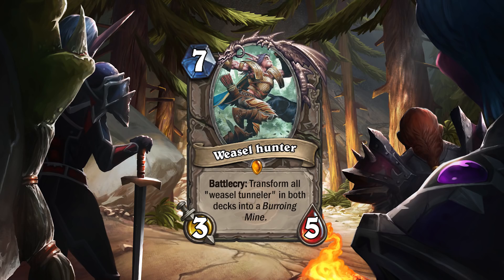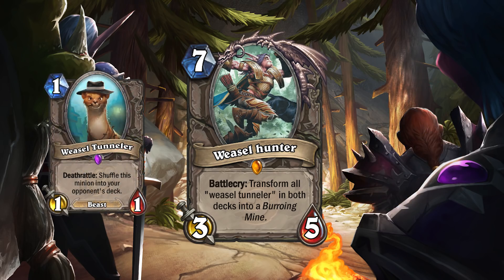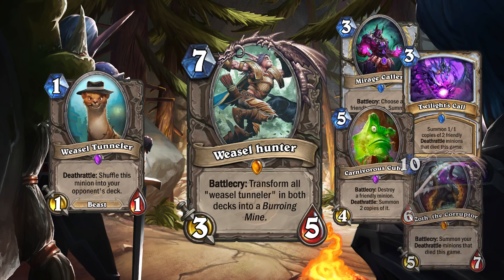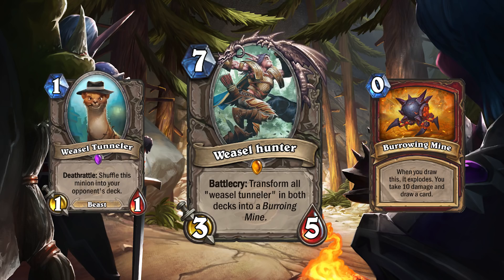Against control decks, healing or armor might be able to restore health in between Burrowing Mines, making it harder for that to be the win condition. But let me tell you, getting a lot of Weasels in your opponent's deck is pretty easy. Once you draw a Weasel, it's often that you'll have a card to combo with it to turn it into more Weasels. On an average opening, you can get at least four Weasels in your opponent's deck by turn 10. That could be 40 damage to your opponent with Weasel Hunter — and I've been able to give my opponent 10, 12, even 15 Weasels by the time I've reached the end of my deck.